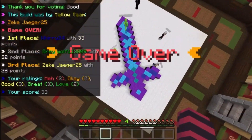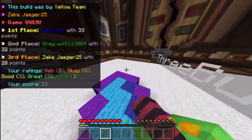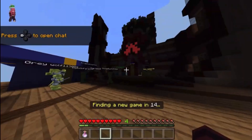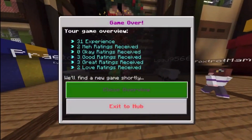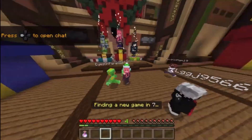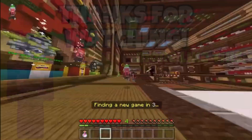I'd give it an A for effort, but creativity makes more sense. And I got first place with 33 points — second place had 32, third place 28. I was the best one! I finally won — third game of the year and I won. Goes to show you: show kindness and you get kindness back, I think. Or something.